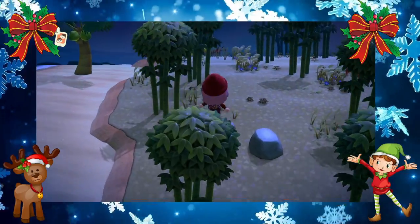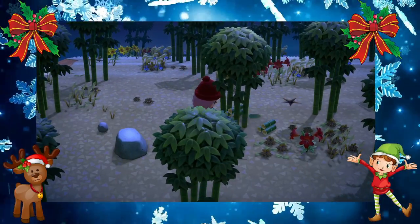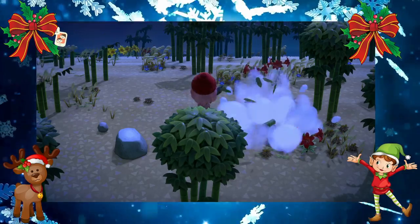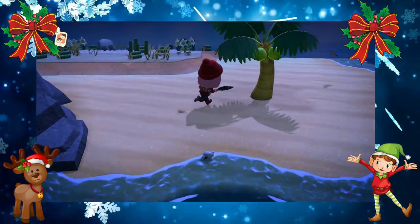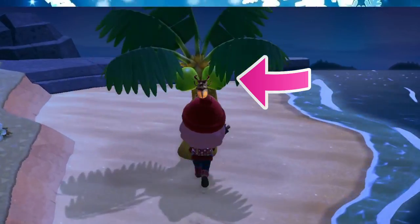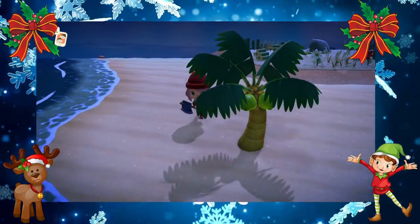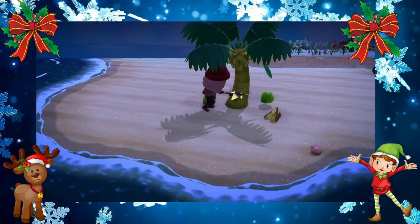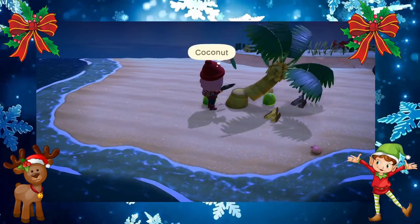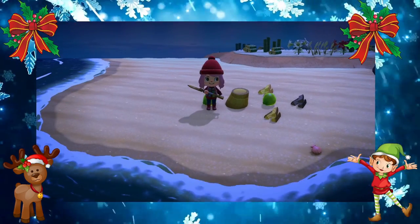Let's go ahead and start clearing this island. The first thing you want to do is chop down all the trees. I also like to cut down the trees on the beach as well, so no beetles will spawn on the palm trees.